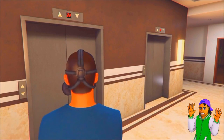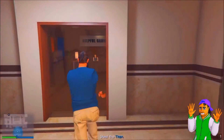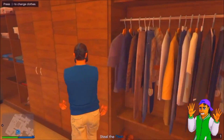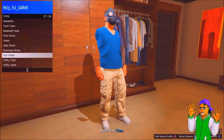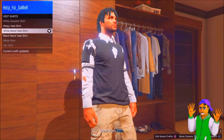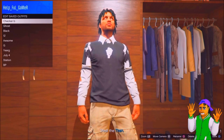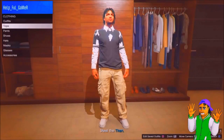Once you guys actually spawn in, turn around and you should spawn in the little elevator section. From here, go back to the outfit selection, go to Change Clothes > Tops > Vest Shirts, and then go over to white band vests — or you can use any band vest shirt. After you put that on, save it as the outfit again.